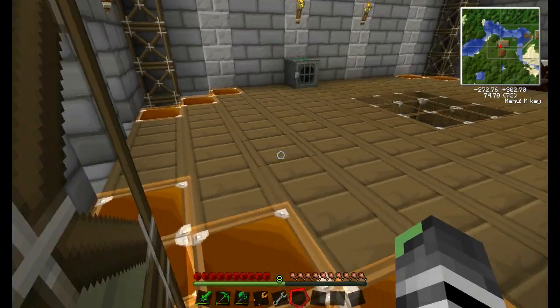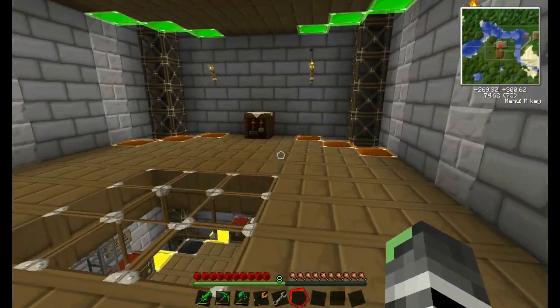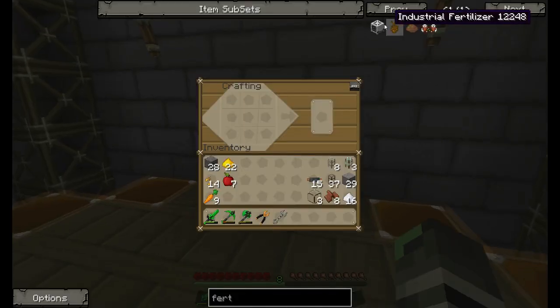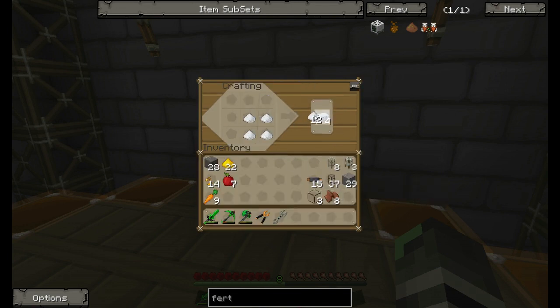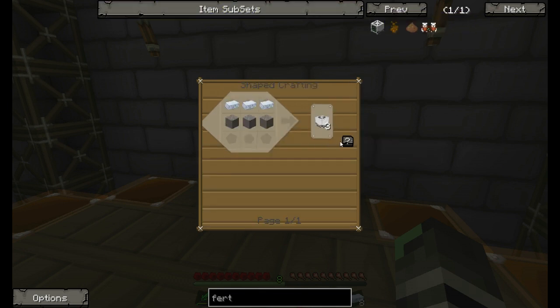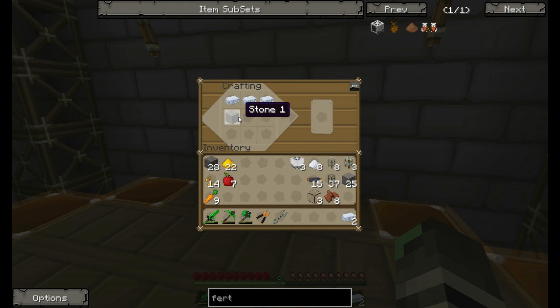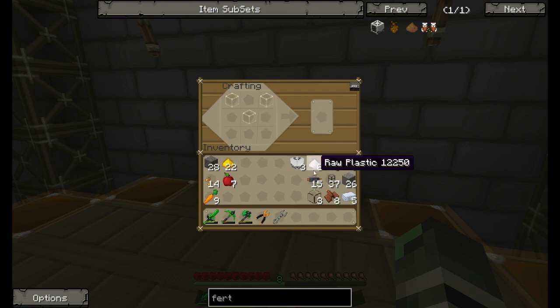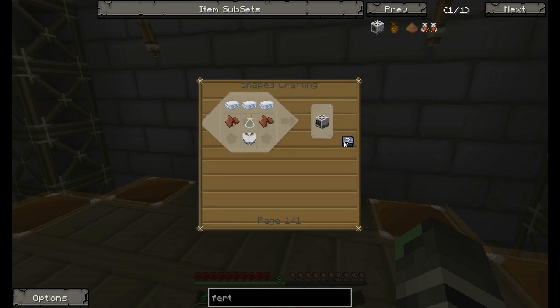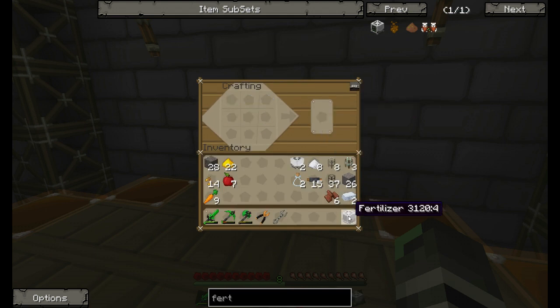If someone could count how many times I said fertilizer in that one sentence that would be great. These are actually quite simple to make, but I believe I have to make some raw plastic sheets first to make one — or actually it makes three. It's been such a long time since I played Tekkit. Let's make ourselves a glass bottle like so, and now I think we can make a fertilizer — there we go.